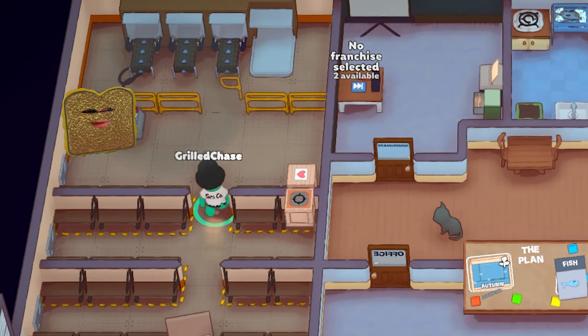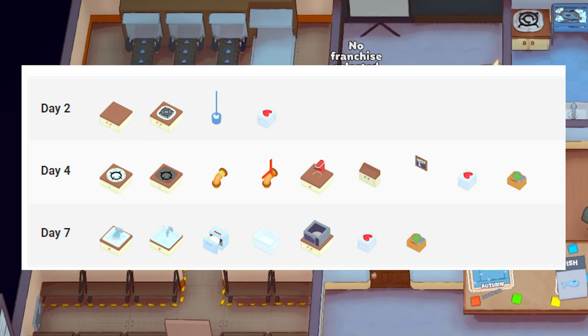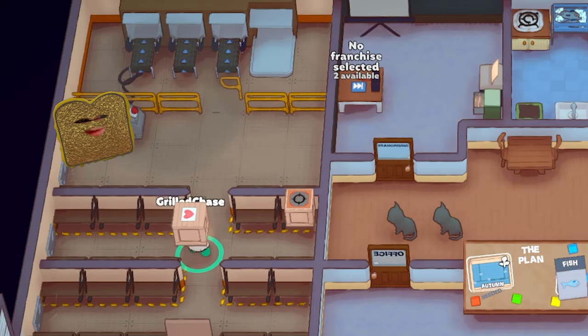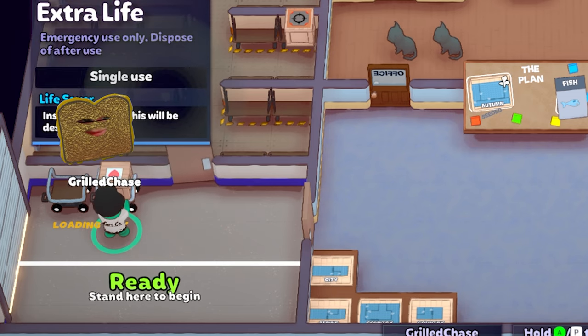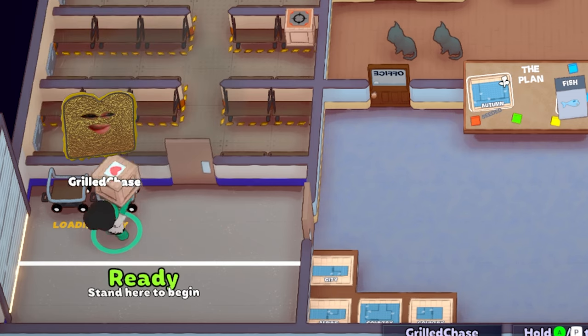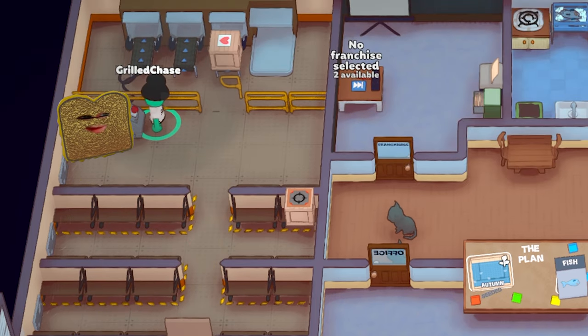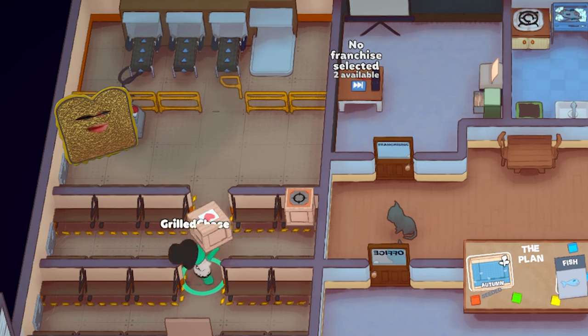The warehouse. Every time you finish a run after day 2, you will get a new item. Here are pictures of the items that you can get. You can take up to 2 items with you to the new run by placing them in the loading bay. Or you can recycle items by placing them on the conveyors and pressing the red button over here. It doesn't work now because I don't have enough items to put on the conveyors.